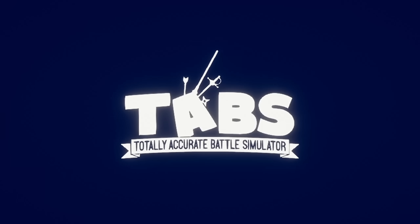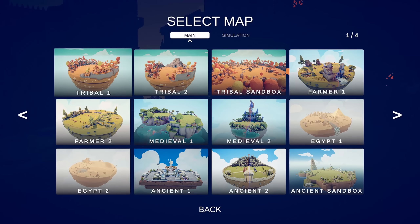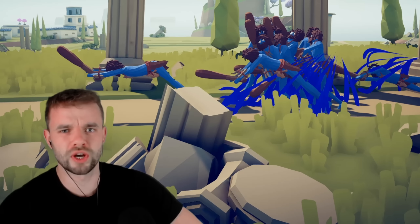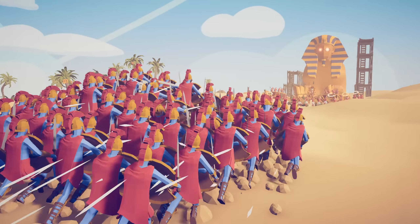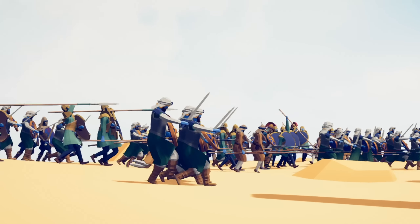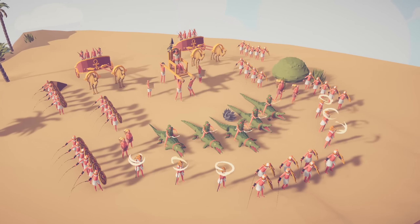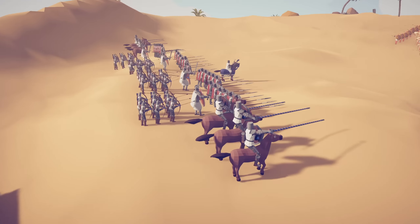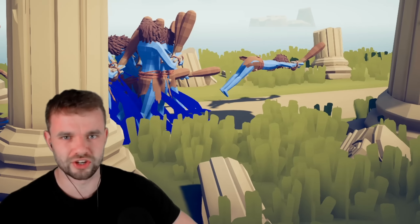In Totally Accurate Battle Simulator, there is a brand new Egyptian faction, and it comes with two new maps. We're gonna find out just how strong they are. 300 Spartans, the Roman Empire, and the Crusaders, amongst many many more, will be attacking this Egyptian formation to put them to the test. There will be eight battles in total — but how many battles do you think they're gonna win?